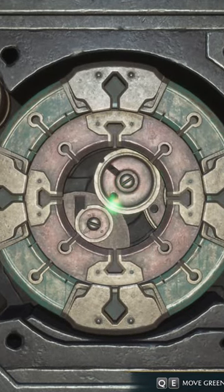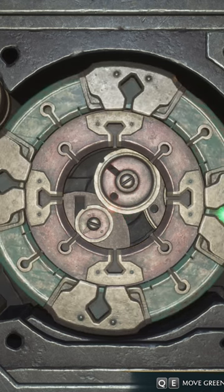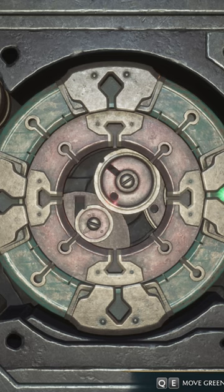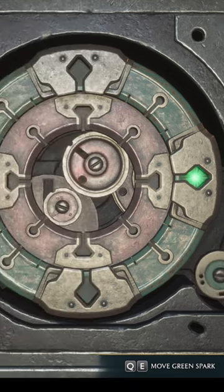And then we're going to control the gears. We're going to use our keys to move them around until the side here starts spinning. Then you'll move on to the inside ones, and we're going to move the inside ones around until the inside one starts spinning.